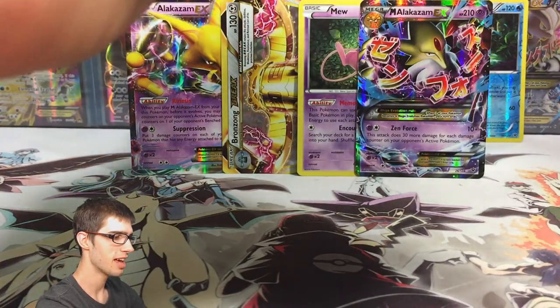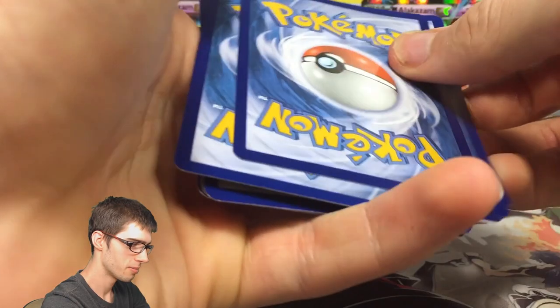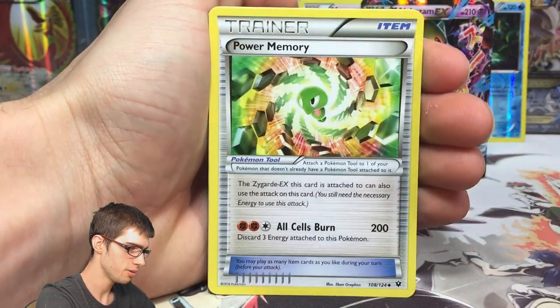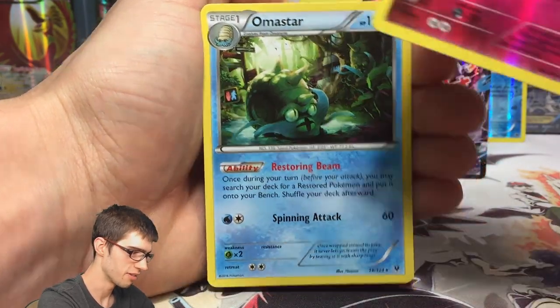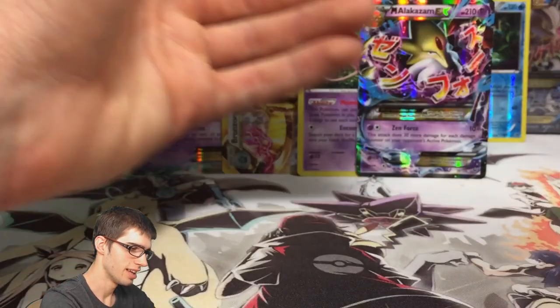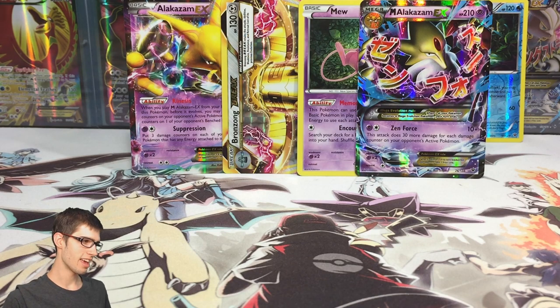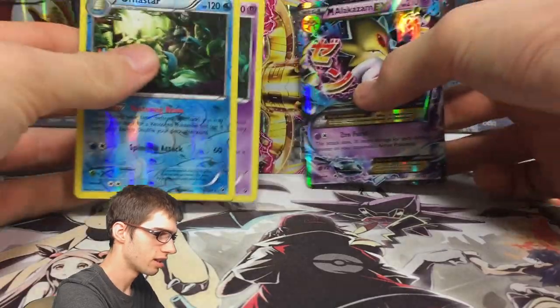The final pack of part number one of box number six — hopefully the most hype box of the case. Last pack hashtag last pack magic. We've got a Fennekin, Carbink Dealing, Bronzor, Riolu, Power Memory, Old Amber Aerodactyl, Ultra Ball, Wigglytuff Reverse, and an Omastar Regular Rare to finish it off. Not a bad part at all — we've got a holo, a break, a regular EX, and a Mega EX, plus a reverse rare.